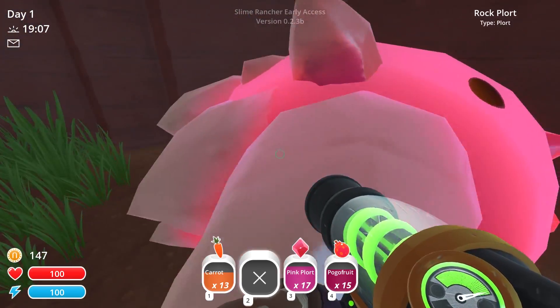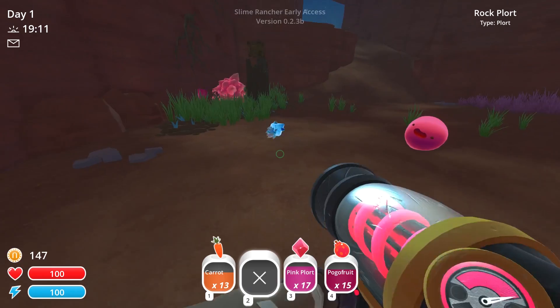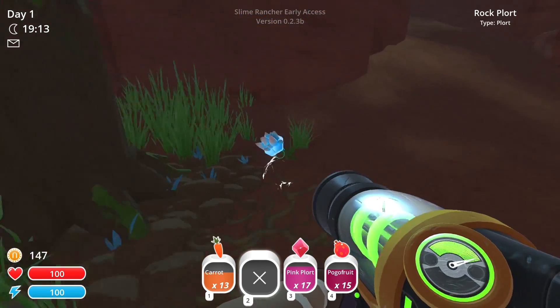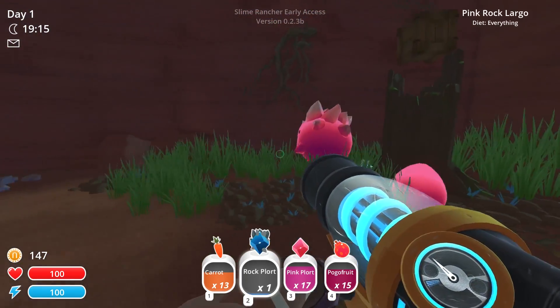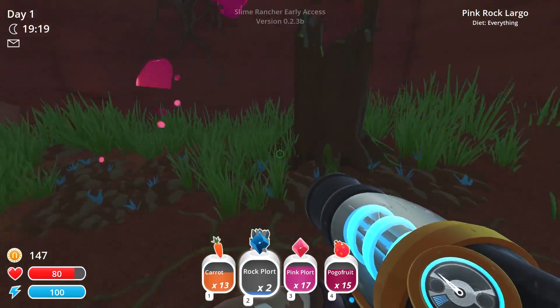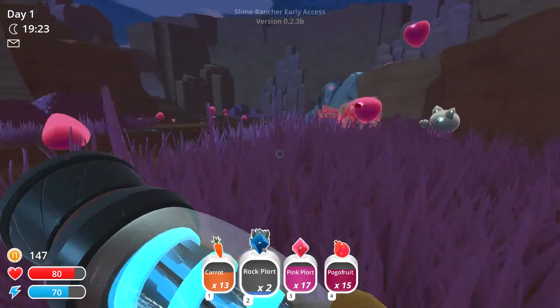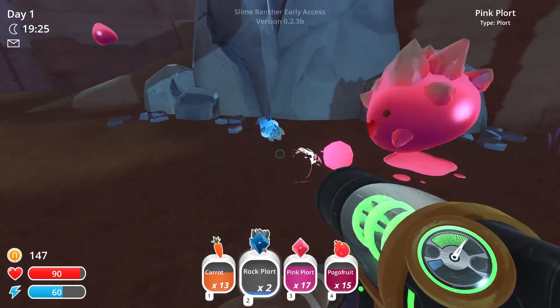I need you to plort for me — plort all over the — wait, I want that actually. Where did that other blue plort go? Don't eat it, don't eat it! Oh, did you just hurt me, you little bastard? Stupid sexy slimes with your sexy nodules — give me those.